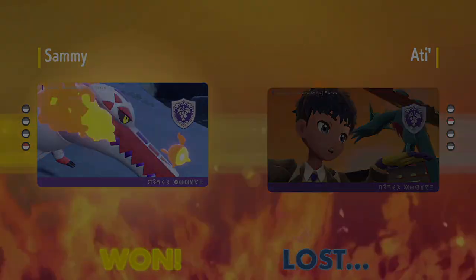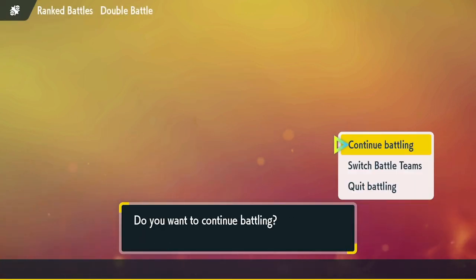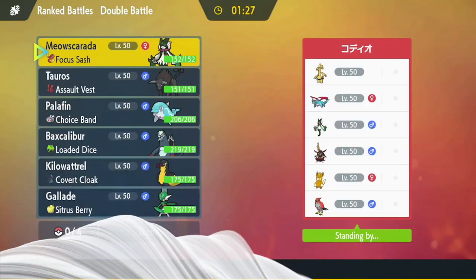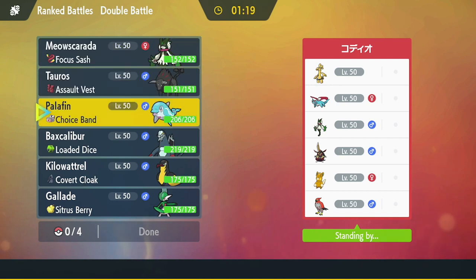Unfortunately the paralysis on Palafin meant we couldn't really show its power, but Jet Punch would have cleaned up Garchomp, potentially Hydreigon if it was Tera'd, and Goldingo can't really do much against Palafin either — I believe it two-hit KOs with Jet Punch depending on if it's a bulky nature. Onto Match 2 — a very interesting team with Salamence, Palmont, Kingambit, Talonflame, Goldingo, and Meowscarata.